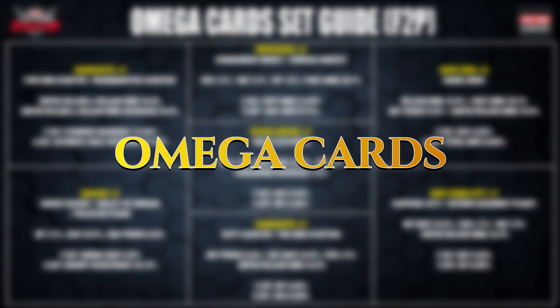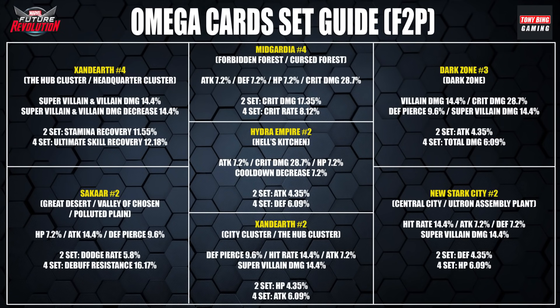For Omega cards I'll break this into two infographics — a free-to-play set and a set more for whales that requires special cards from draws. For the free-to-play set I would go for Midgardia 4 — four of those cards to give you crit damage and crit rate. Then I would take two cards from Zandia for stamina recovery, since stamina can be a bit of an issue with this build. So those are the free-to-play cards I would aim for.